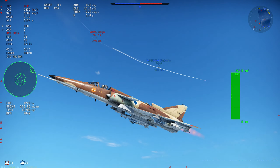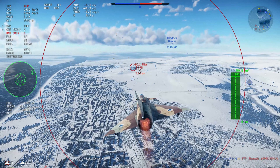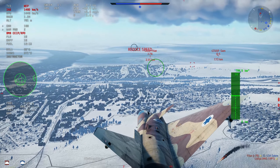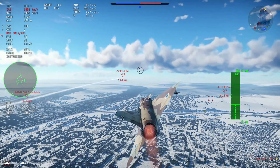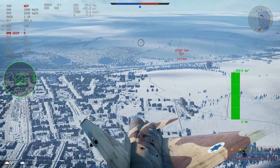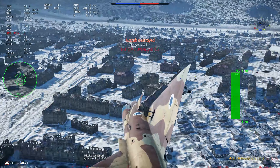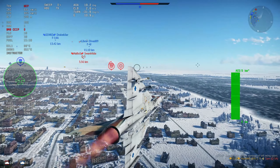The Kfir C7 is basically the last aircraft you can get in Israel, and it has its problems, but let's talk about the good things first. The speed is obviously great — it's essentially a Mirage airframe. The main problem with the Mirage tree is the engine losing a lot of speed when turning, and the Kfir kind of fixes that. It turns very well and is a very good aircraft overall — basically the Mirage but with canards.